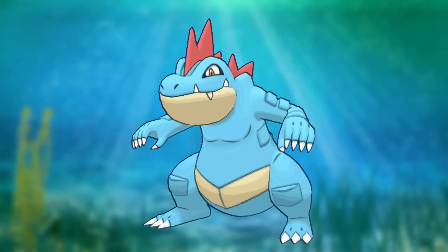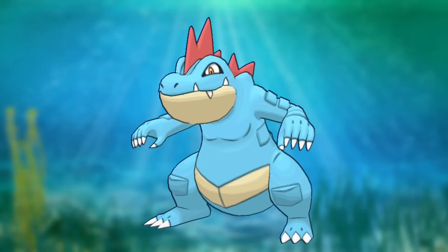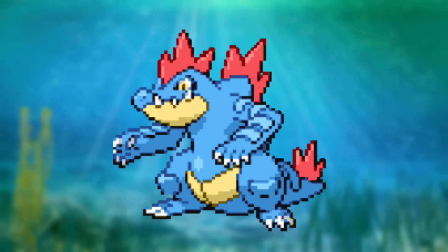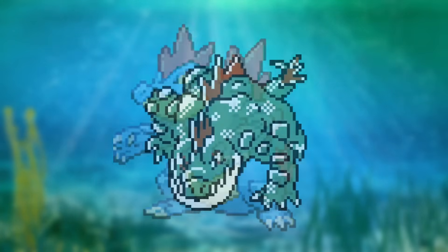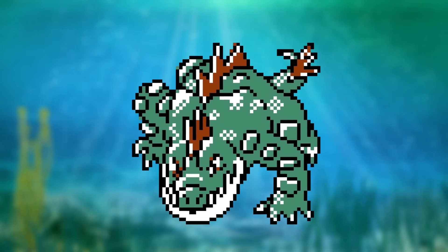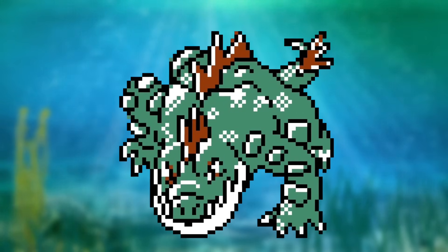And during the move to 3D, yeah, it was a bit rough. Feraligatr ended up looking way too round. I would say my favorite is the version from Black and White. Even though the pose isn't that interesting, I like how sharp and angular it looks. A close second would be the unused one from the Gold and Silver beta, where it's on all fours coming right at you.